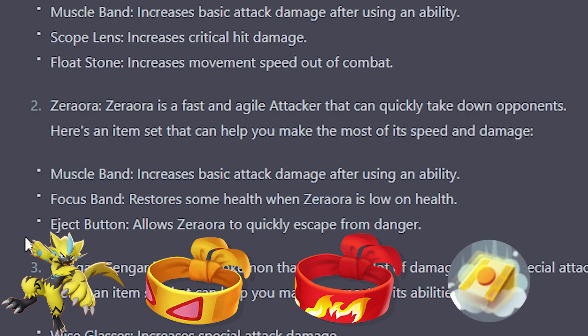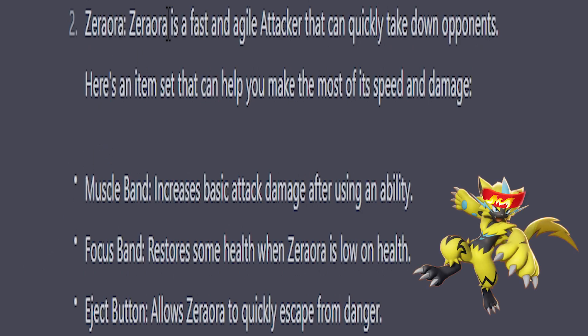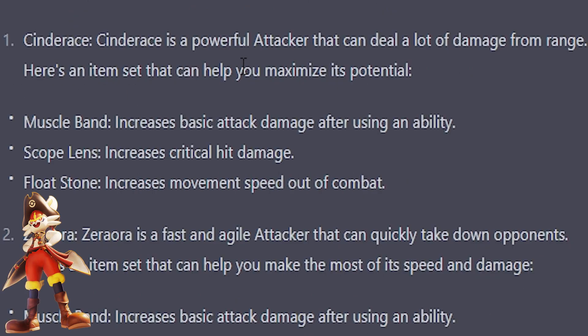Just two items — Zeraora is so broken you only get two. And here's a tip: Zeraora is a fast and agile speedster attacker that can quickly take down opponents. Here's an item set that can help you make the most of its speed and damage — and it gives you Focus Band. Alright, next up Cinderace.